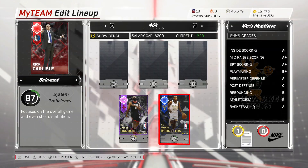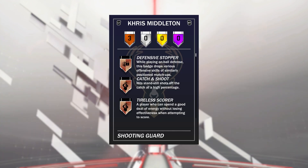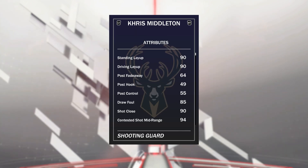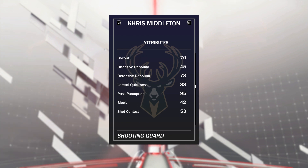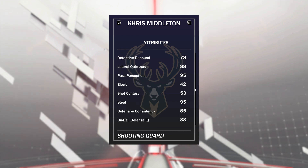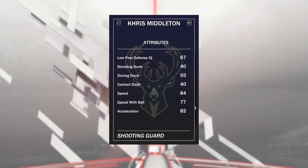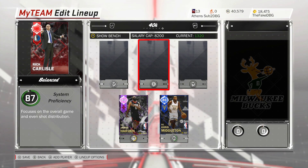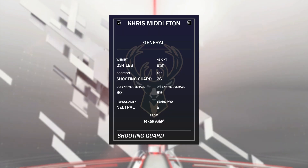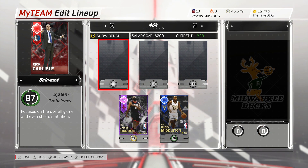At the 2, we have got Chris Middleton — 1,000 MT. He has 90 defensive overall, 89 offensive overall, with 3 bronze badges. He's got a 90 driving layup, open shot mid of 94, open shot 3 of 92, 88 free throw, 80 ball control. He's also a great defender: 88 lateral quickness, steel of 95, on-ball defensive IQ of 88. He's got a driving dunk of only 55, but 84 speed, 77 speed with ball, 82 acceleration. He's 6'8" and can lock people down, hit 3s, and is quite fast. A beast of a card for 1,000 MT.